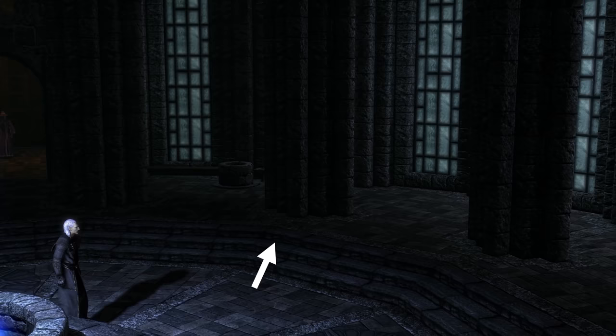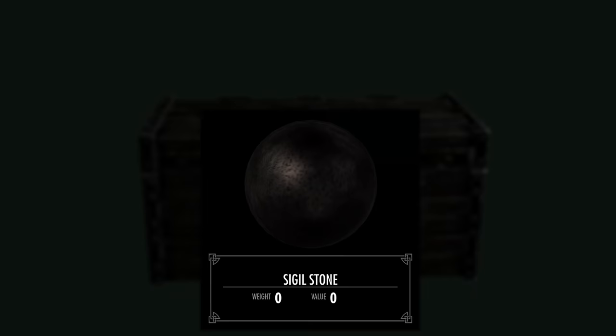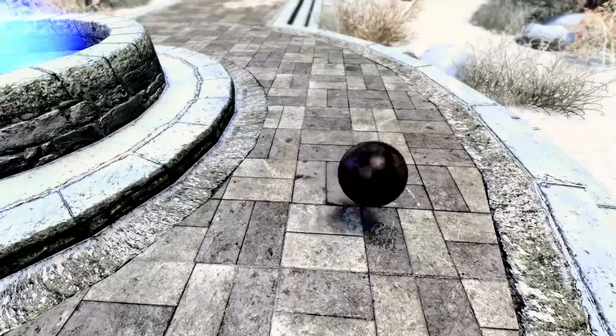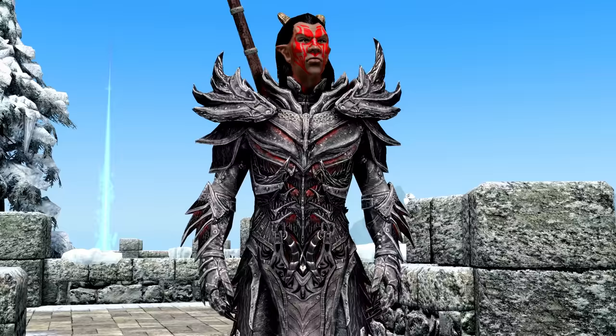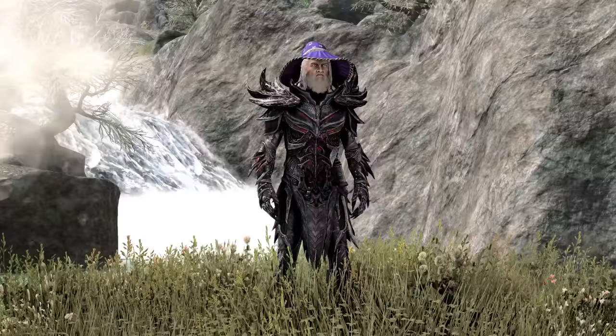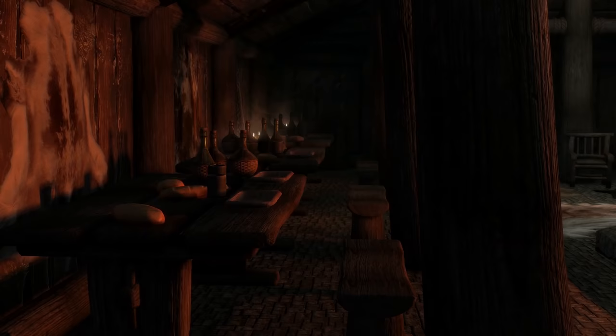Underneath the second pillar on the left-hand side is a floating chest which belongs to Finis Gestor, and inside it contains a magical object: the Sigil Stone. It's worth noting that this object is only made available after reaching Conjuration level 90 and defeating an Unbound Dremora three times. In other words, I'm saving you a lot of time and effort — and wooden plates are your friends.